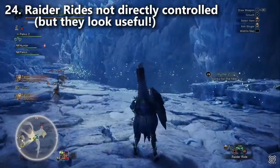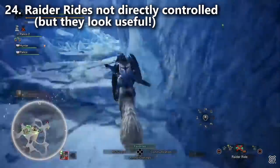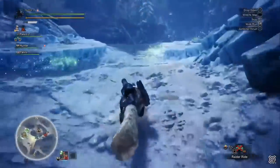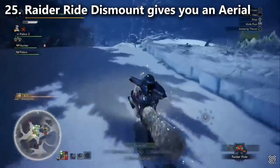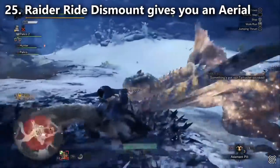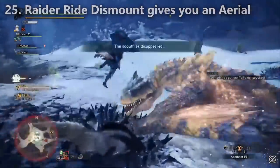Change number twenty-four: the Raider Rides are not directly controllable — we already knew this from Capcom's Twitter. However, they looked pretty useful for gathering items and tracks; that little monster just runs from one to the other very quickly and will even chase the target for you. Change number twenty-five: when you dismount the Raider Ride, you get to use a jumping attack since you're literally hopping off, meaning you can deal a bit of mount damage and maybe get a mount on the monster. I also heard that the Raider Rider can become tired, so there must be a limit to how much you can use them.